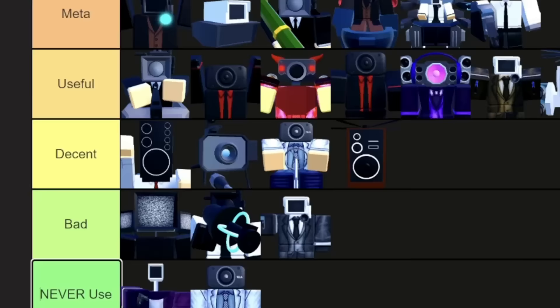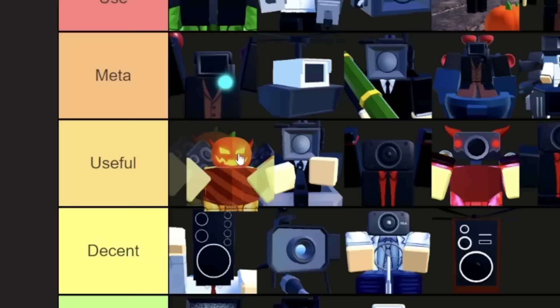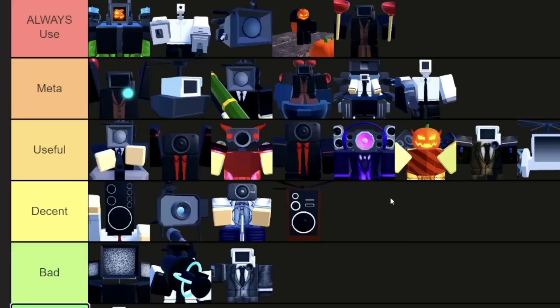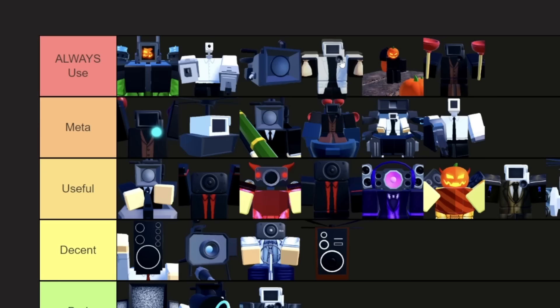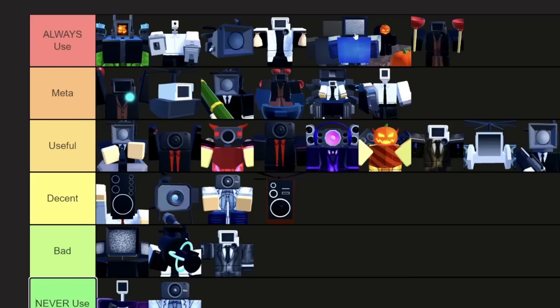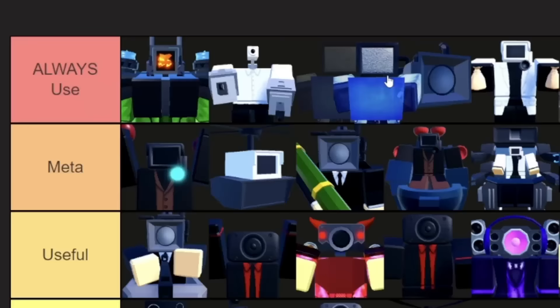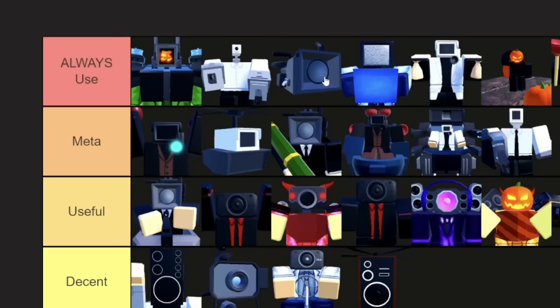Scary Speaker Man isn't that good. He's definitely better than some of the other stuff around here, so I'll put him above Brown Coat Cameraman. Scary Speaker Man's okay, but Scientist is definitely gonna go in Always Used, probably above Pumpkin Farmer. TV Scientist spawns barriers — he's really overpowered, and pretty much everyone has him. Since we have trading, you can trade for him even though he's an exclusive unit. I'm gonna have to put him probably below Camera Repair Drone, because we need healing.